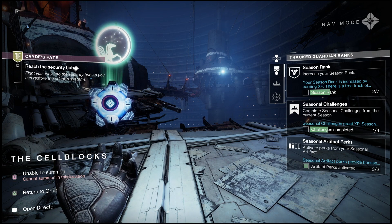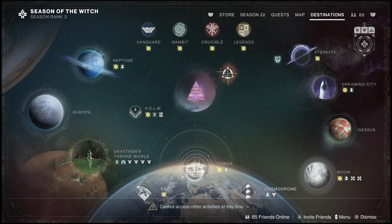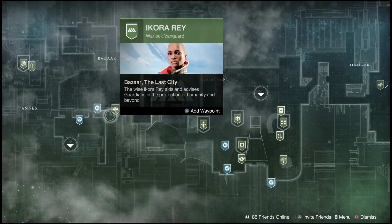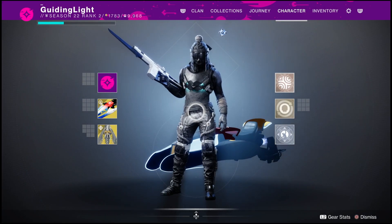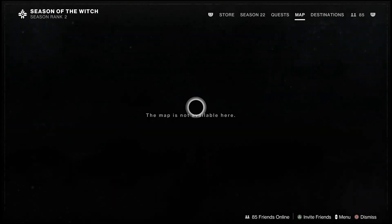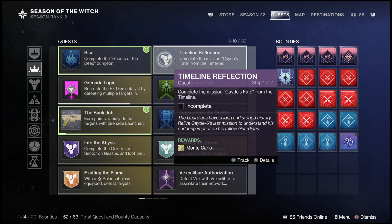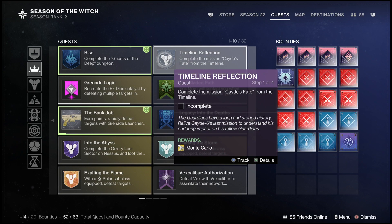So if you guys don't already have Monte Carlo, you can actually start a brand new quest which will unlock it for you after completing a few small missions. If you come over here to Ikora Rey, she will give you a brand new quest. It's just a four-step quest where if you don't have the gun unlocked, you can go ahead and unlock it. Now if you guys already have Monte Carlo, you do not have to do this in order to get the Catalyst.